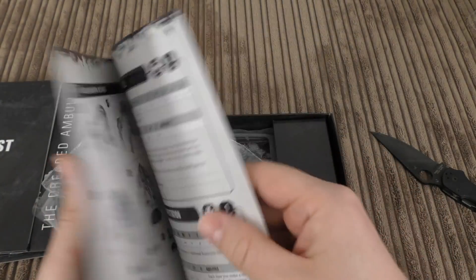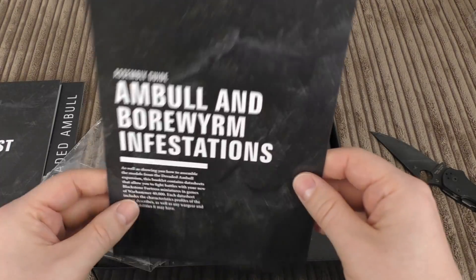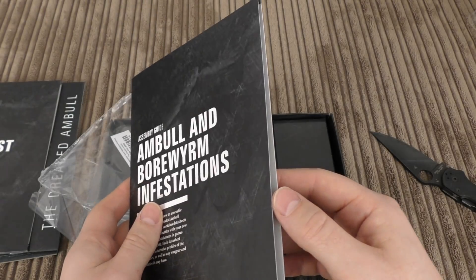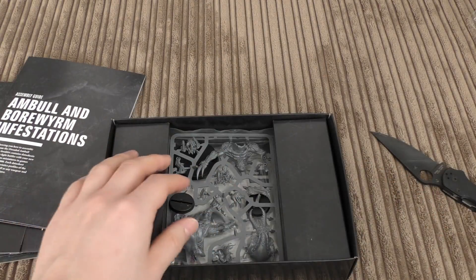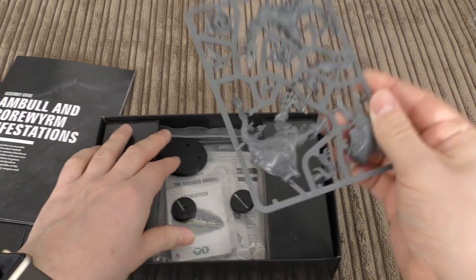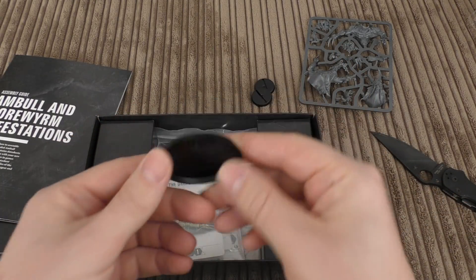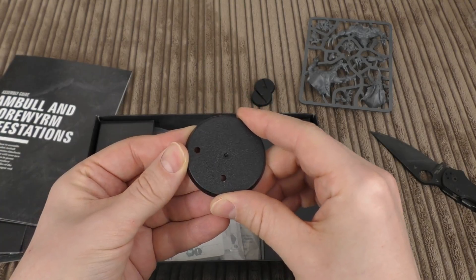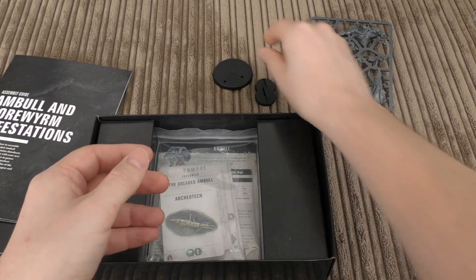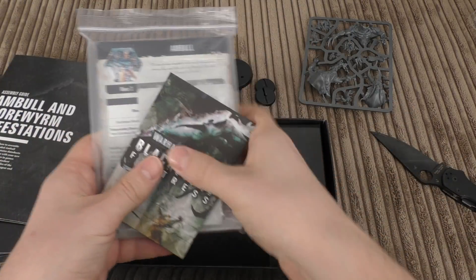I do like that the rules are presented in a booklet — it'll be harder to lose. Let's have a look at the cards. You get standard bases plus what looks like a 50mm base for the Amble, with cutouts that are probably plugs for the model itself.